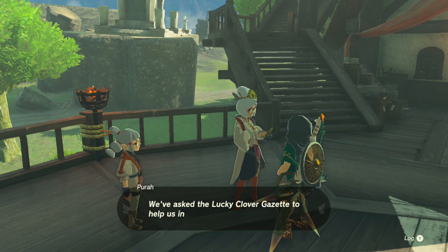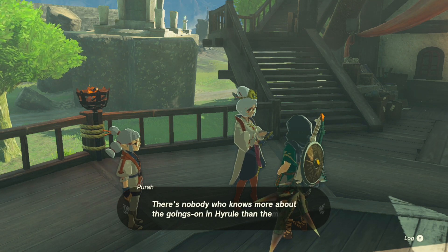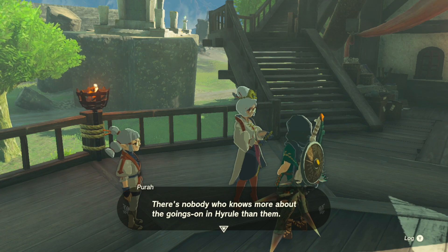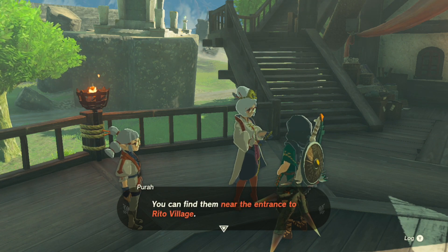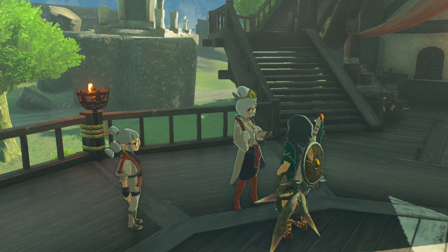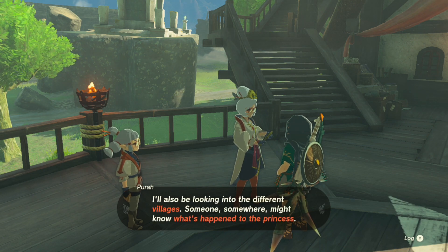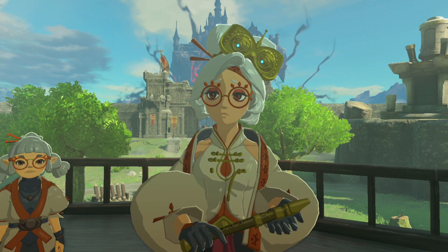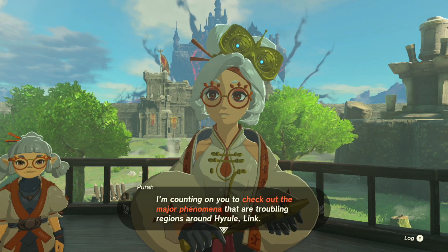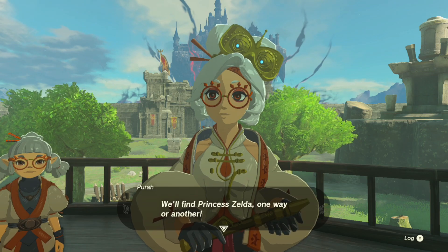Before I forget — Link, we've asked the Lucky Clover Gazette to help us in the search for Princess Zelda. There's nobody who knows more about the goings-on in Hyrule than them. You can find them near the entrance to Rito Village. You should speak with the editor — I'm sure she can help you out. I'll be here directing investigations into the upheaval's many chasms and new ruins, and looking into the different villages. We'll find Princess Zelda one way or another.